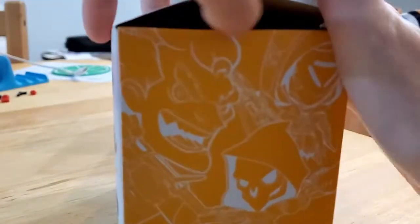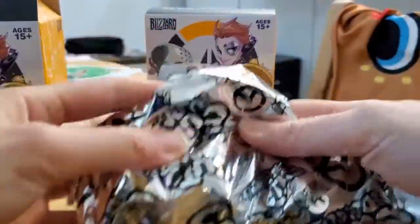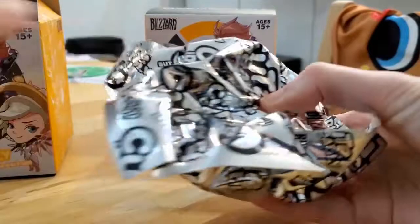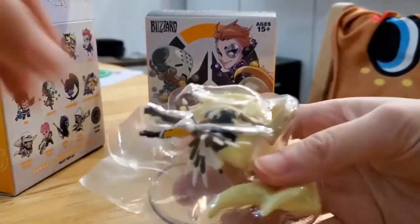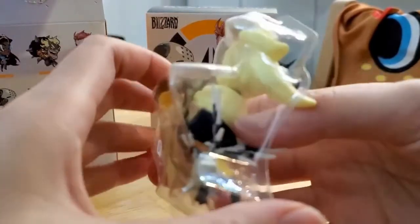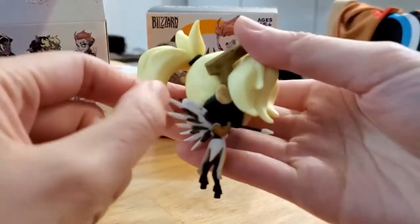Supposedly this is Mercy but it could also be May. I should have weighed the other boxes. Oh, I thought it was one of the figures we already had because of this plastic thing, but it's actually there to protect her more delicate wings.